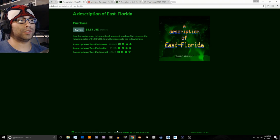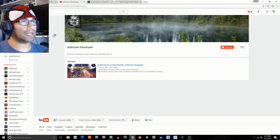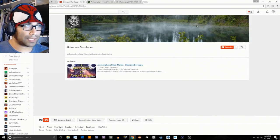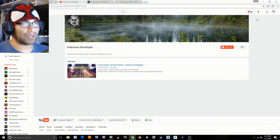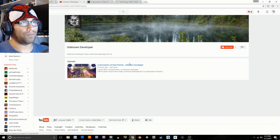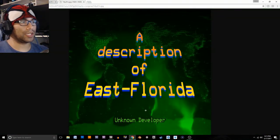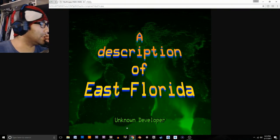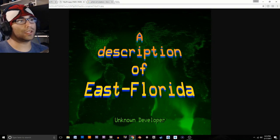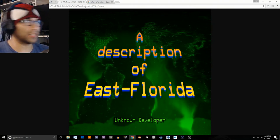That makes me wonder why the unknown developer is putting things somewhere else. On the developer's actual page there's an image that doesn't look too familiar, but it has to mean something — the unknown developer doesn't use random images for nothing. It looks like the Pillars of Creation, very faint in the background alongside space and the entire world.